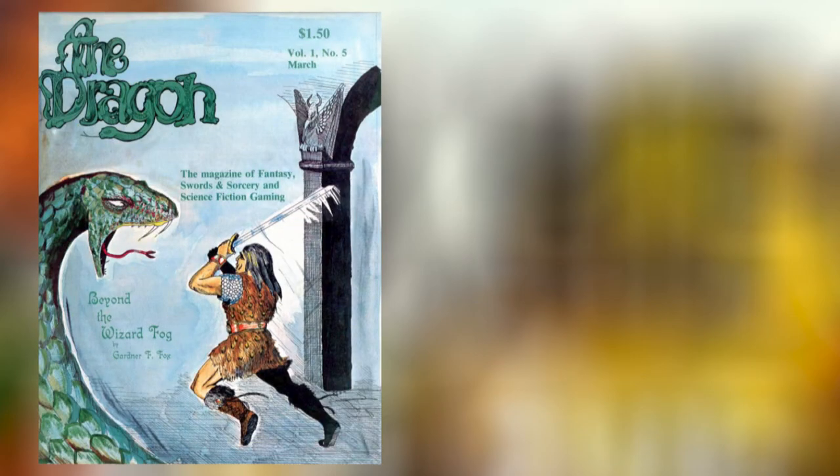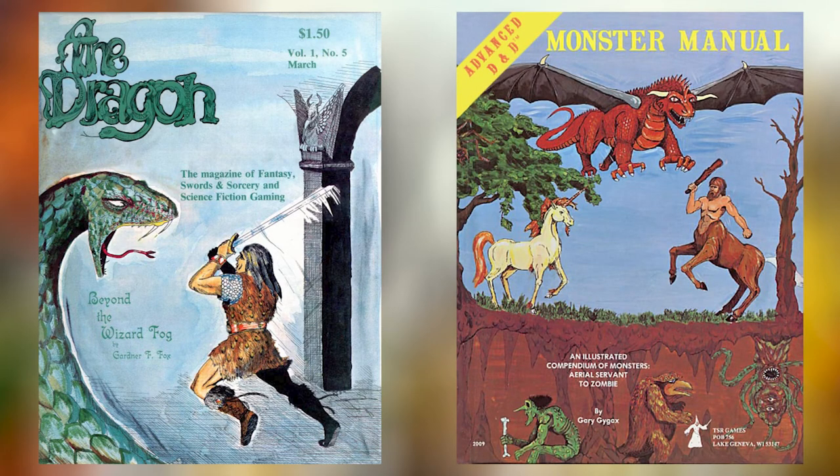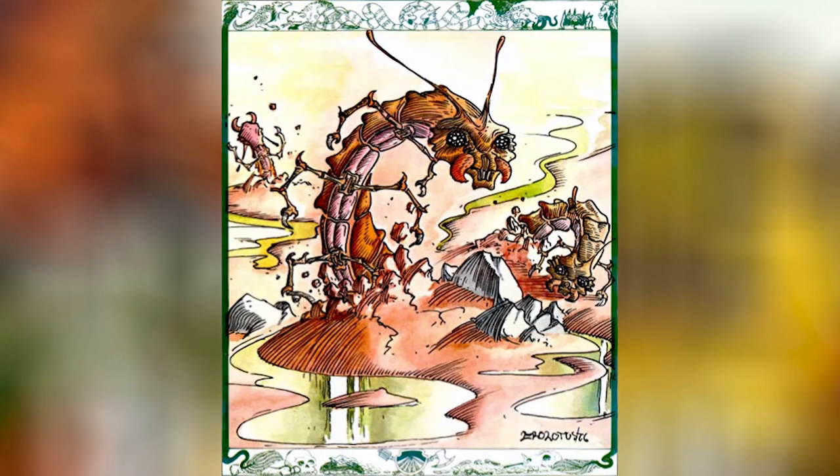The Ankeg makes its first appearance in Dragon #5, released in 1977, and later reprinted in the Advanced Dungeons & Dragons 1st Edition Monster Manual, released in 1977. It is a featured creature in that issue of the magazine, though 'featured' is a bit of a stretch as it has a single paragraph of information on it, but a full-page colored image, so that's something.